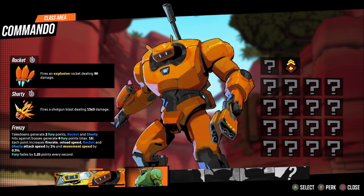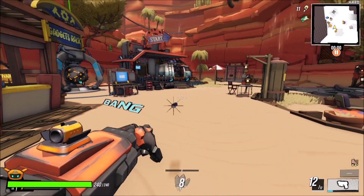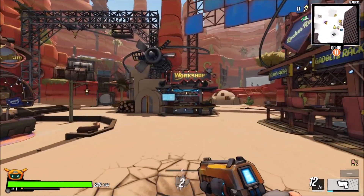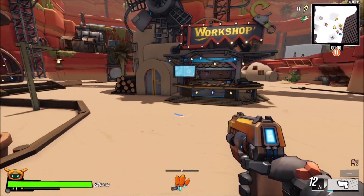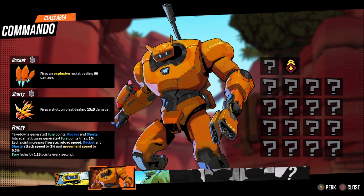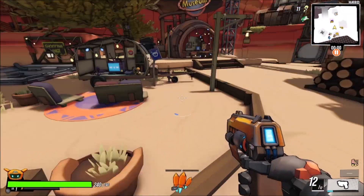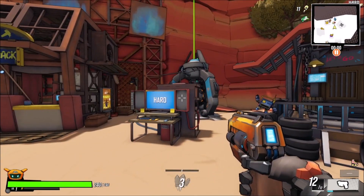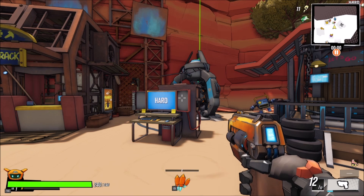On takedown, every two fury points — rocket and shorty hits deal four each. Each point increases fire rate and reload speed for rocket and shorty. Holy crap. So you have a shotgun and a rocket. I do like this guy a little bit more but we'll see, maybe the other one's really funny. I think we did pretty good for ourselves, especially since it was only our third full run. Not too bad.